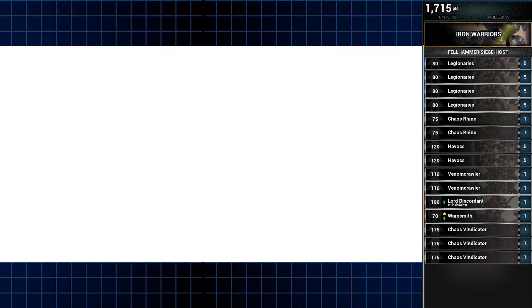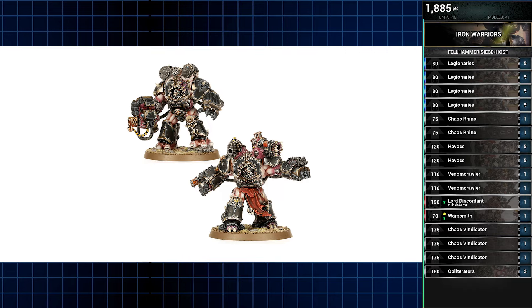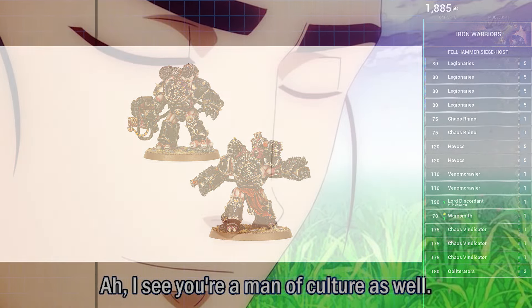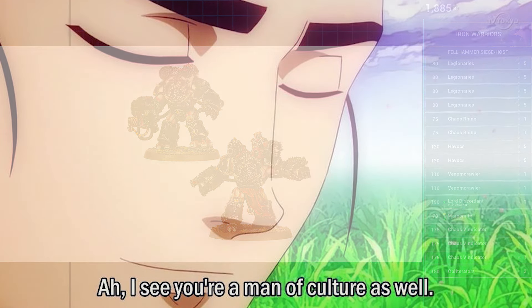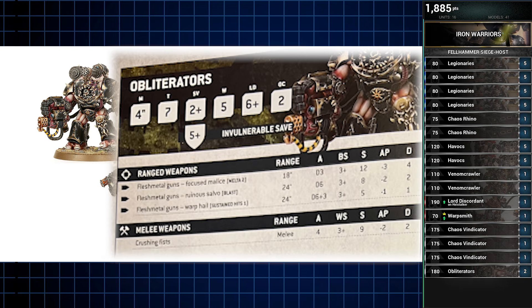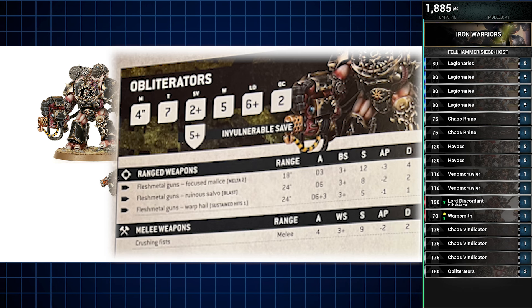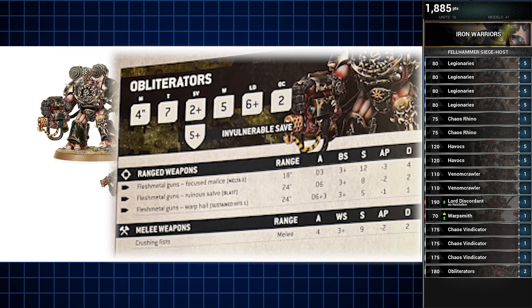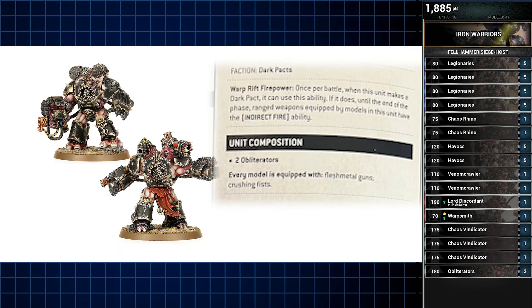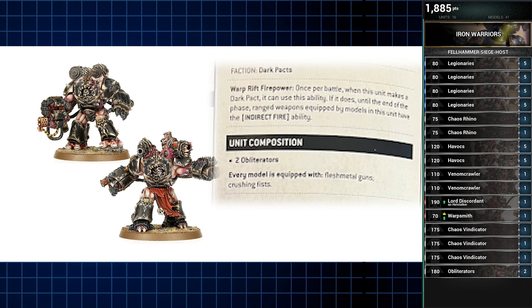Serving as flexible deep strikers with versatile firing options are two Obliterators, taken as a unit of two since that's how they have to be taken now — configured not based on how they'd operate in-world, but rather how products are sold. Such fluff. Much wow. The new Codex has reduced their focused profile to 18 inches, so you can't Deep Strike into melta range anymore; if that's what you'd like to do, you'll have to Rapid Ingress a turn early. But Obliterators still got the punch, and their Warp Rift firepower allows them to fire indirectly once per game — which, while not as good as a Basilisk, will have to suffice for our Iron Warriors artillery.